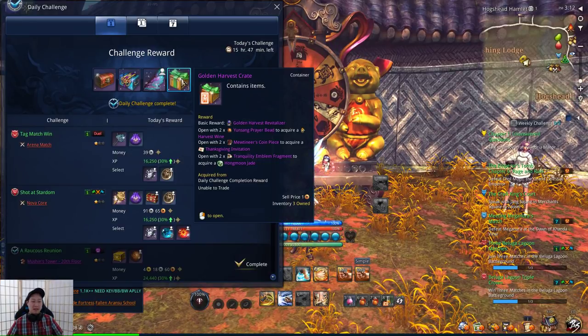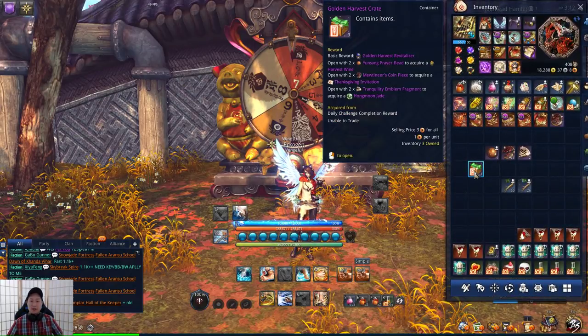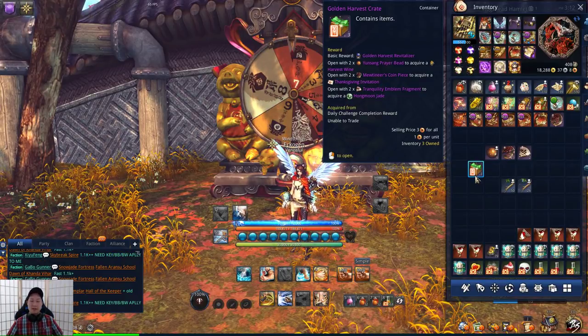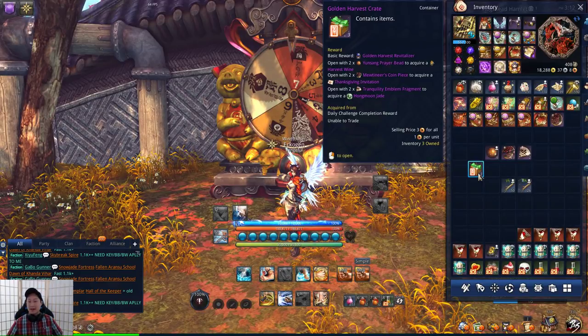By completing the Daily Challenge, you get 3 Golden Harvest Crates. Each Golden Harvest Crate has a base reward, which is the Golden Harvest Revitalizer. That replenishes Dragon Blood up to 10 times and can only be used in Mushin's Tower and Outlaw Islands.